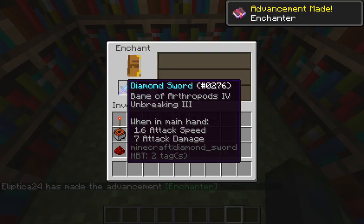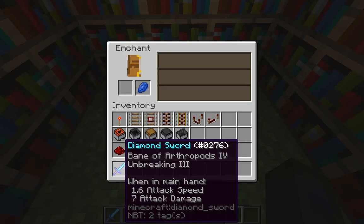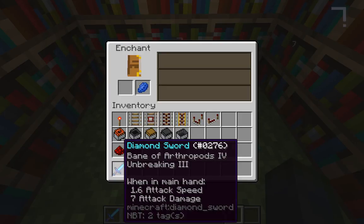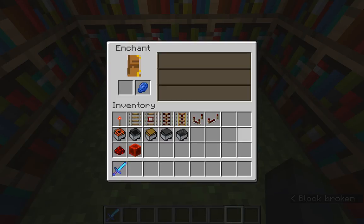Be careful with repairing enchanted armor — depending on whether you use the anvil or not, you can potentially lose those enchantment effects. With the effects added, it will cost significantly more experience to repair them.